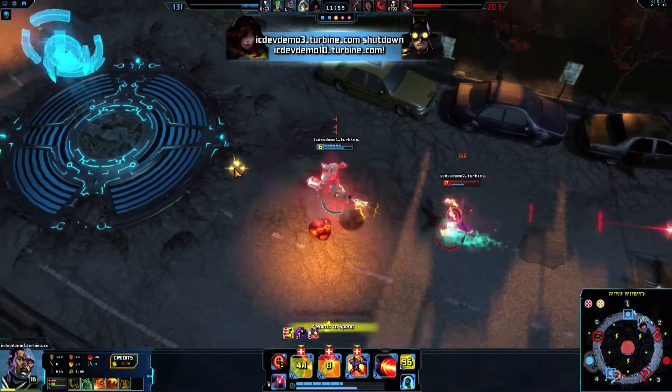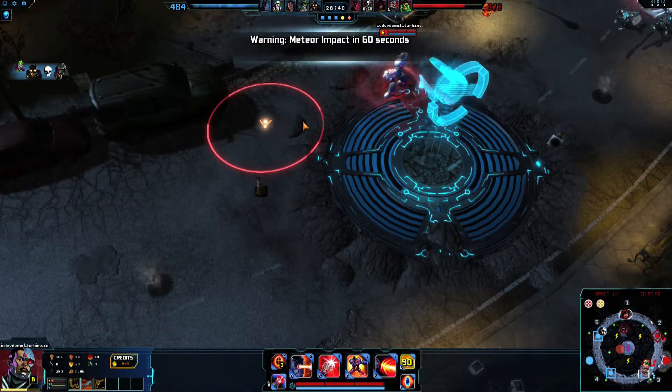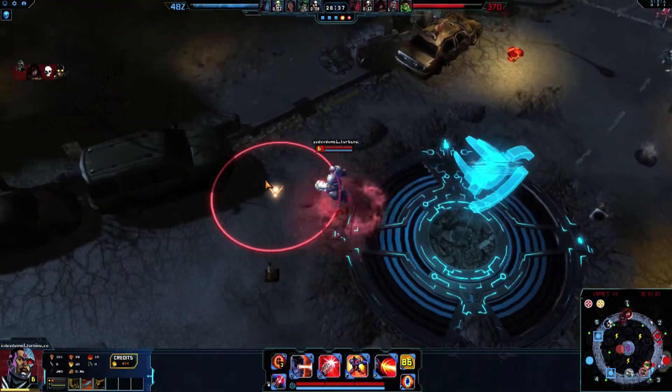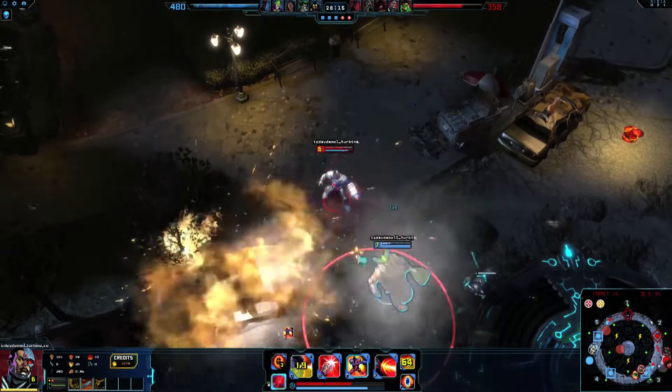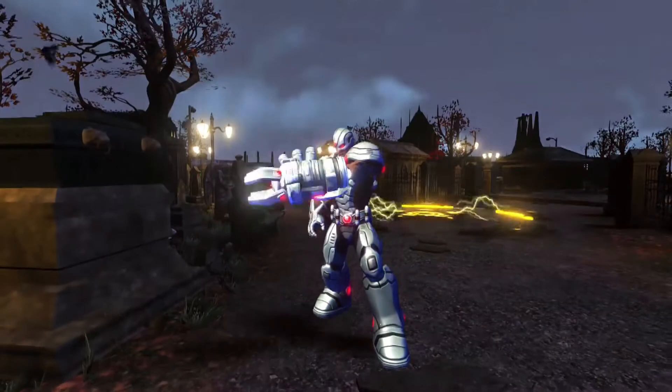Superspeed is highly recommended as a stolen power for keeping up with your enemies or getting out of a sticky situation quickly. Also try using Proximity Mine at your feet, Bend Space Time to quickly siege a new target, or X-Ray Vision to stay aware and kill stealthy targets. Outplay your technologically inferior enemies with Cyborg.